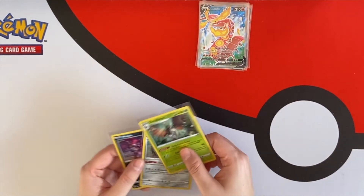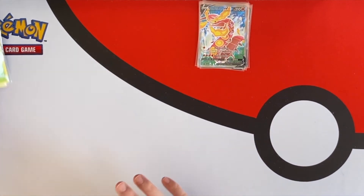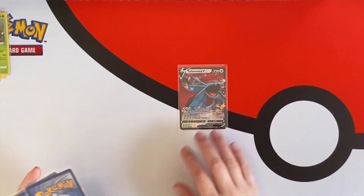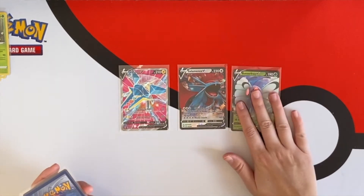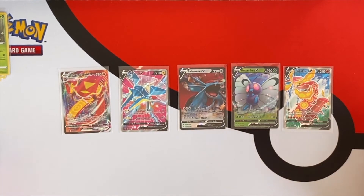For the recap: we got three holos — pretty good, pretty standard. Now let's look at the beauties. We got a Salamence V, a Vikavolt full art V, a Butterfree V, a Centiskorch VMAX, and a Centiskorch full art V. Very happy!